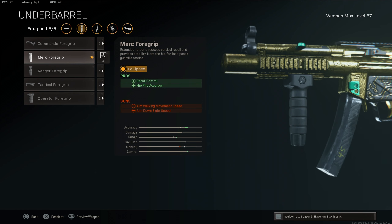Then we got the Merc Foregrip — honestly hands-down one of the best foregrips in the game for SMGs. We get recoil control and hip fire accuracy, and the hip fire accuracy is huge. You're gonna see that in today's video — we actually went off on the MP5, just absolutely nasty.